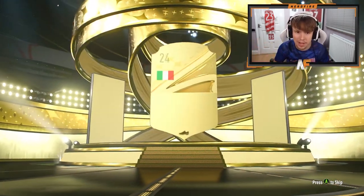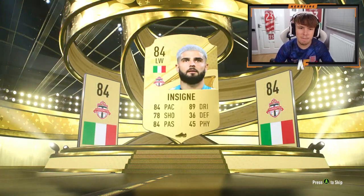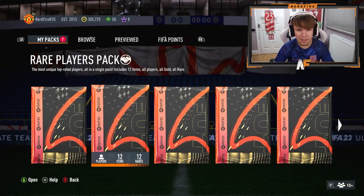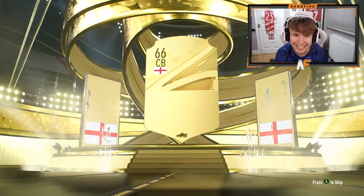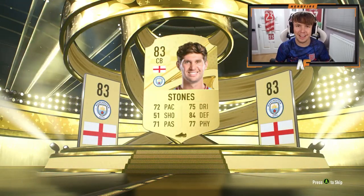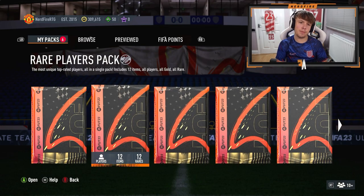Italian left wing — it's going to be Insigne. Not the best once again, but 84 isn't too bad for fodder. This next 50k pack is tradeable, so if you want to juice me with some coins here feel free. Doesn't look like we're getting anything good — it's gonna be England center back John Stones. Definitely no coins there. Going for all the untradeable 50ks now — three more 50ks to go.